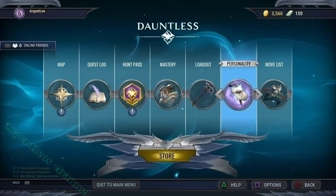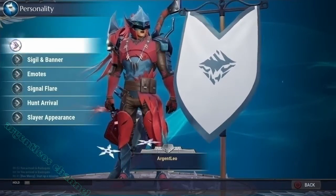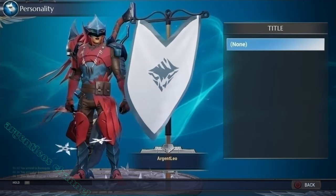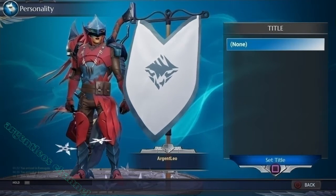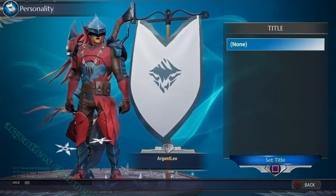Let's move over to the personality menu. Here you can create a title for yourself. You can see an example of how it will be displayed on screen right now.